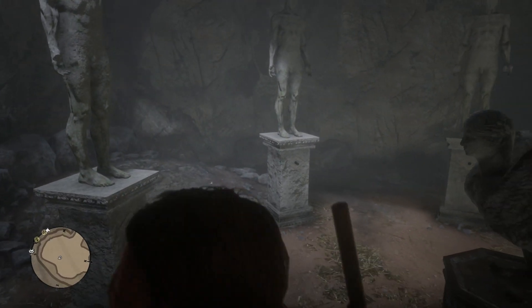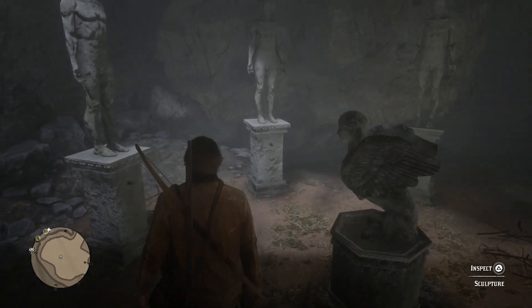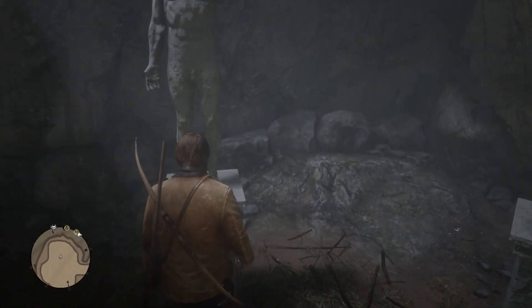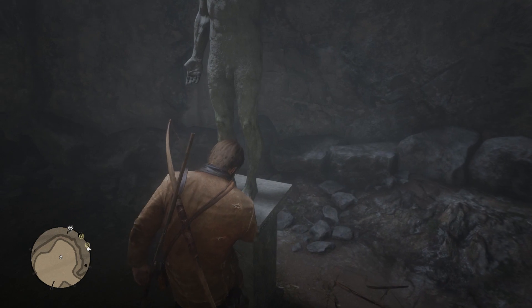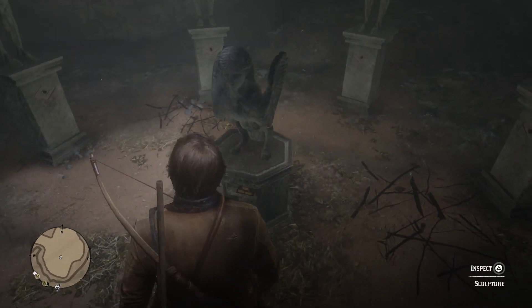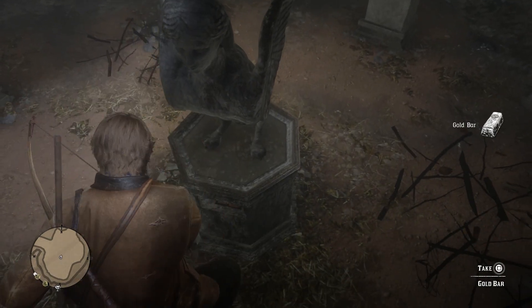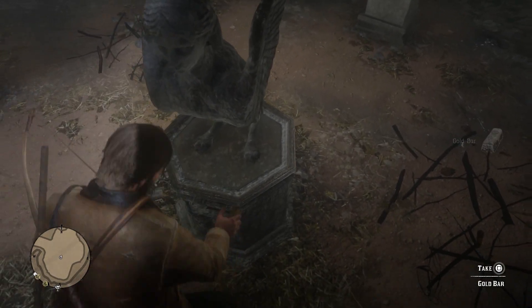For the last one, you just want to go to the right — don't skip one, just go to the one that the statue is looking at and push it. That should unlock the middle statue and you should be able to take three gold bars. Each gold bar is worth 500, so that's 1,500 right there.